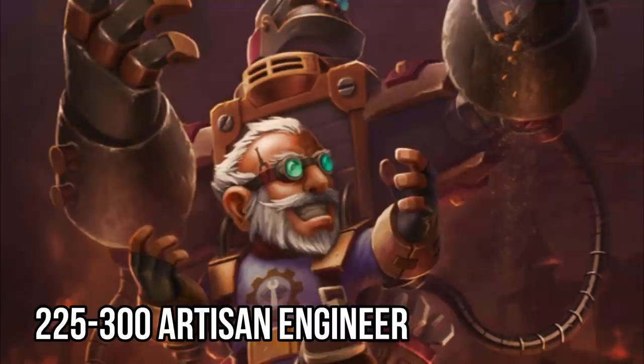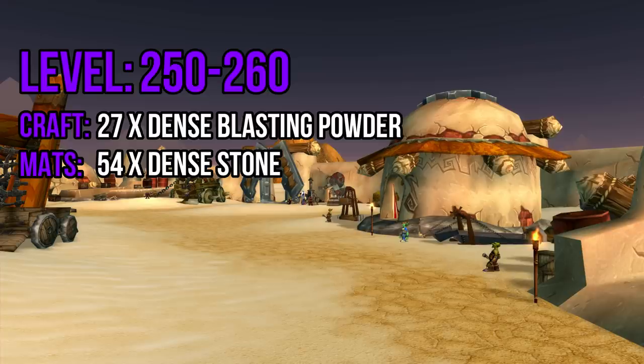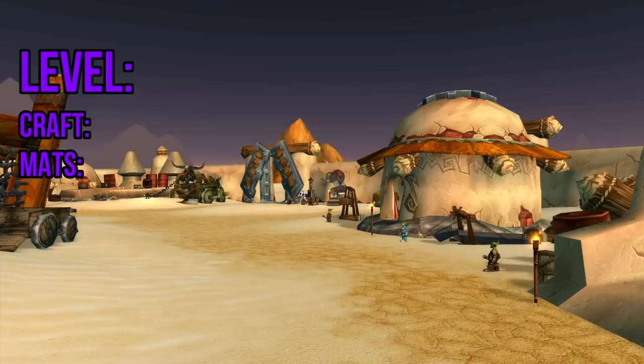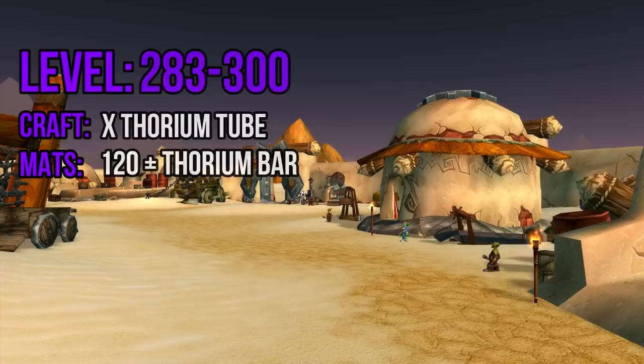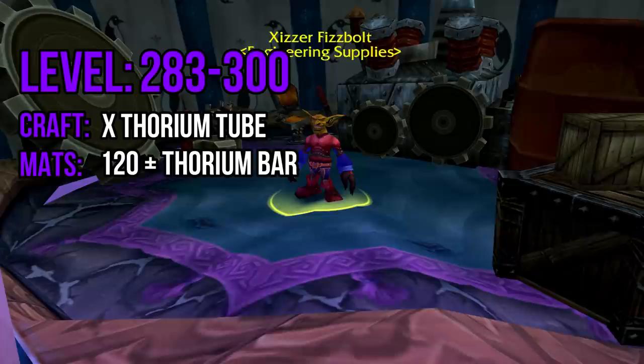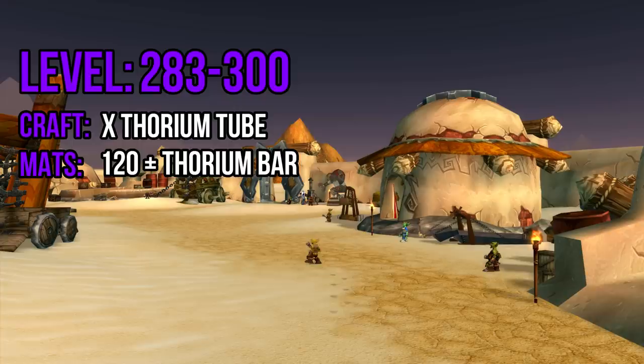225 to 300 — Artisan Engineering. From 237 to 250 you'll be making 20 high explosive bombs, which require the 40 solid blasting powder, 40 mithril casings, and 40 unstable triggers you've already made. From 250 to 260, make 27 dense blasting powder using 54 dense stones. From 260 to 283 you'll be making 25 thorium widgets, requiring 75 thorium bars and 25 runecloth. For the final step, craft thorium tubes from 283 to 300 — the schematic is purchased from Xizzer Fizzbolt in Winterspring, located in a building just inside Everlook. About 120 thorium bars should suffice, but you may need a few more depending on RNG.